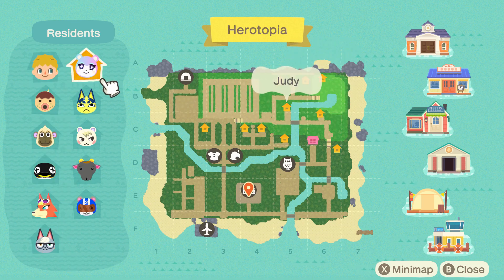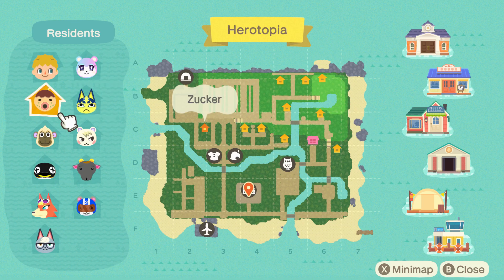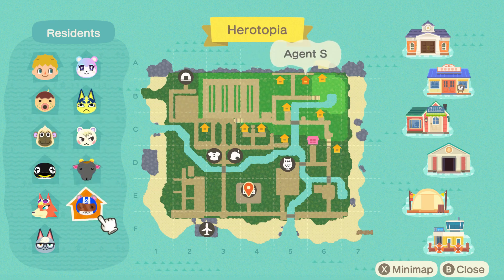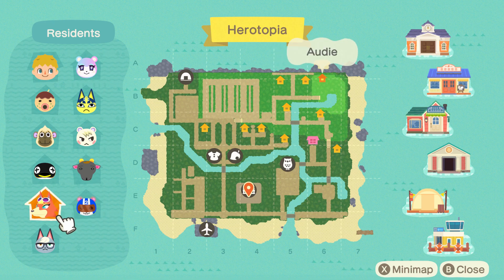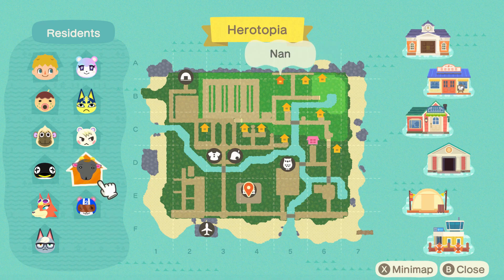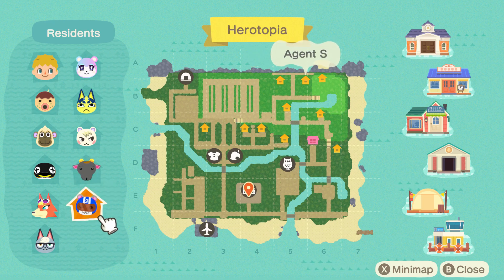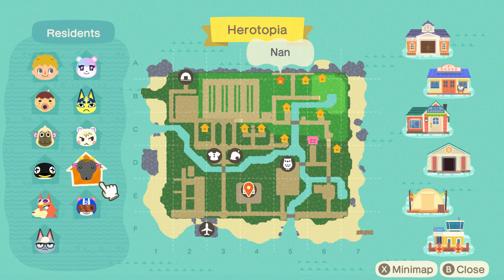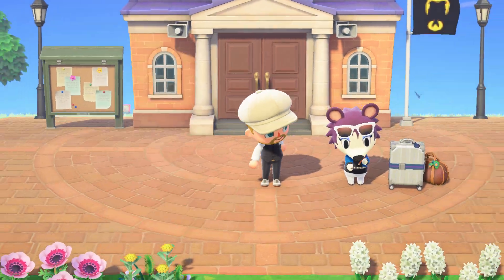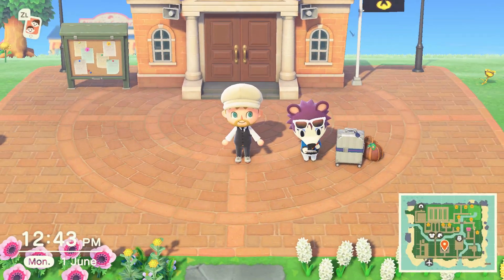I have every villager that I want: Judy, Zucker, Anka, Deli, Marshall, Cube, Nan, Ordi, Agent S and Raymond. I might change out Agent S for Cherry eventually, but I'm pretty happy with what I've got — it's a good mix of popular, non-popular and my personal favourites. With that in mind, let's start the tour.